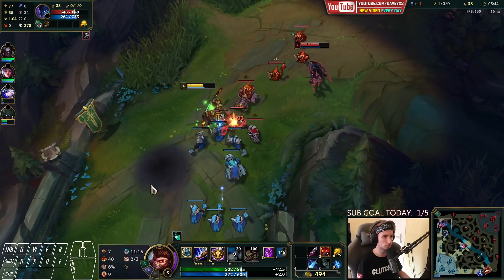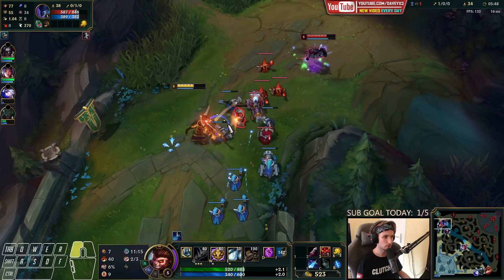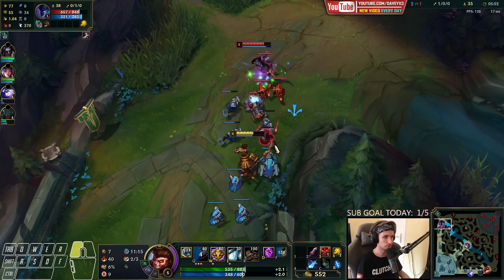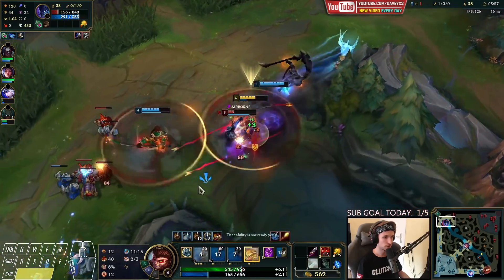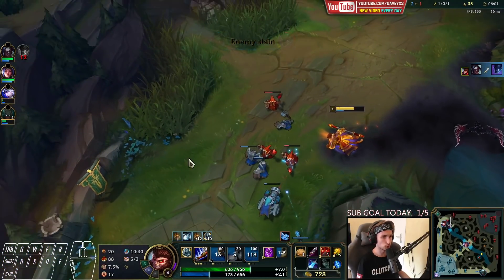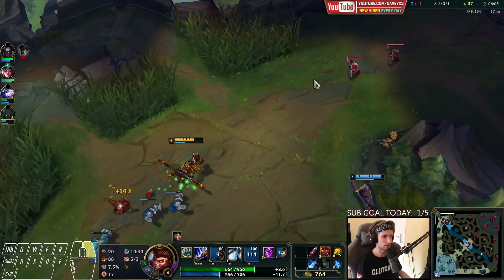Now we start pushing because we're about to reach level 6 — this is a very important moment. We're going to cheese him right now. And we got him. The kill is going to my jungler, but whatever — it's fine. He can carry with the kill.